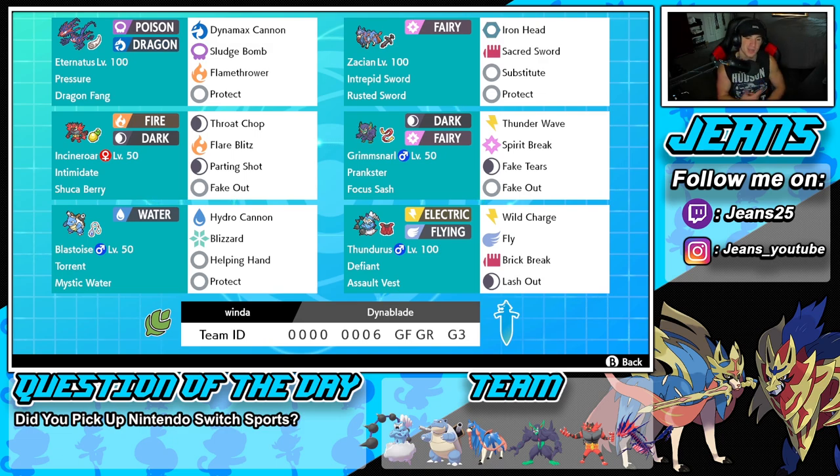Second Pokemon on the squad is the one and only Zacian, one of the best Pokemon in Series 12. Ever since restricted mons have been allowed, Zacian has been dominating the meta, and same thing goes for this team. We've got Intrepid Sword ability, Rusted Sword as item, rocking Iron Head, Sacred Sword, Substitute, and Protect for the moveset.